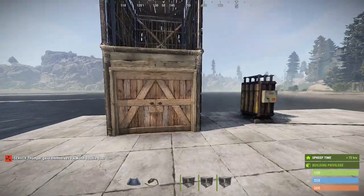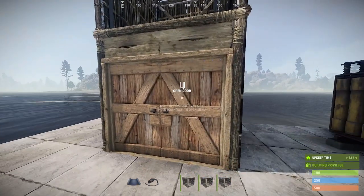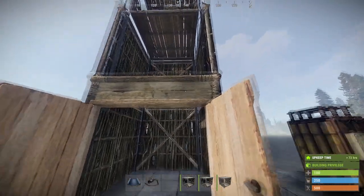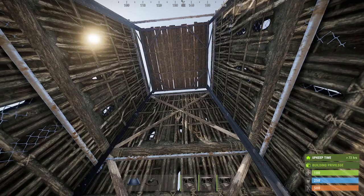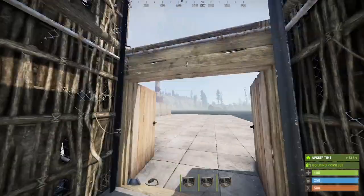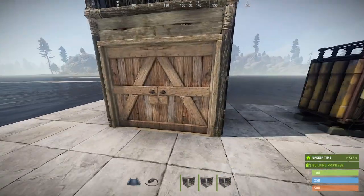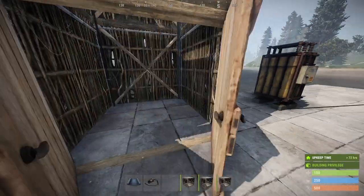One reason you might want a door here is if you want to use the elevator as a trap base. Standing below the elevator is very dangerous — if the elevator descends upon you, it will kill you. You can trick someone into walking in, and with the right electronic components you could set it up so that it automatically closes the door, calls the elevator, and crushes them. Then you can come pick up their loot.